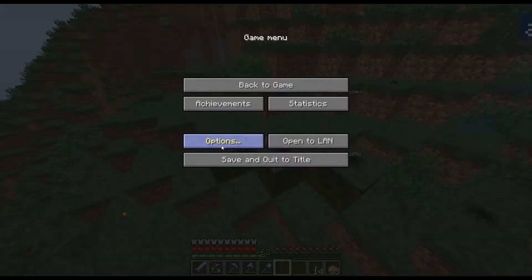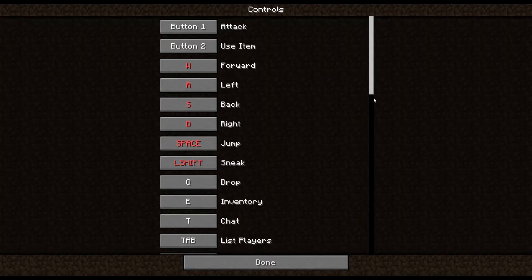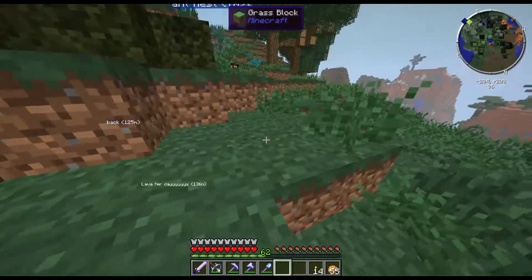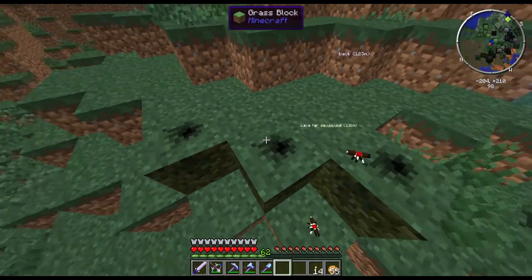So all I have to do now is wait. Let me change my controls for a second. Because every time I go into normal Minecraft I keep changing my controls. I use shift to sprint. Since in this version of Minecraft I can't do that — I still have to use W by double tapping it twice.